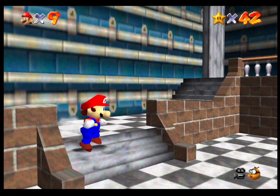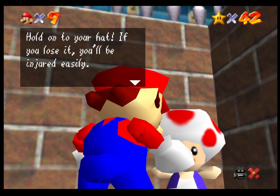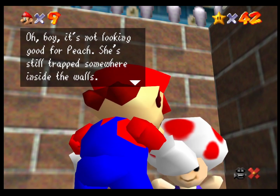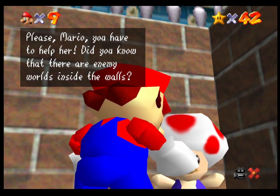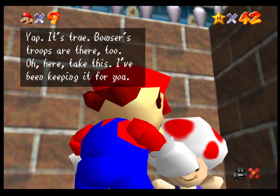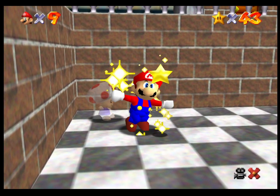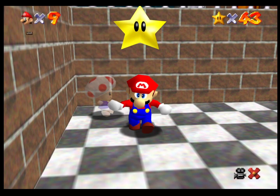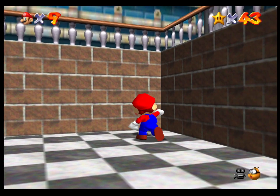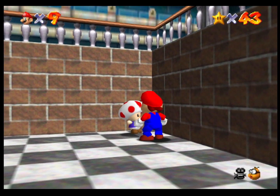This counts as a secret star, and I think there's another one. Hold on to your hat — if you lose it, you'll be injured easily. If you lose your cap you'll have to find it in the course where you lost it. It's not looking good for Peach — she's still trapped somewhere inside the walls. And here, a secret star. Let's see if he has new dialogues. No, it's the same thing — they just removed the last two boxes.